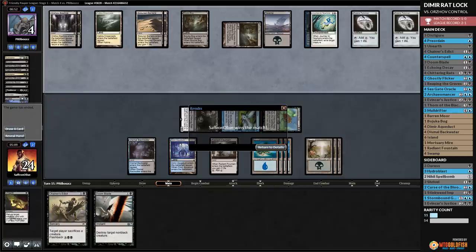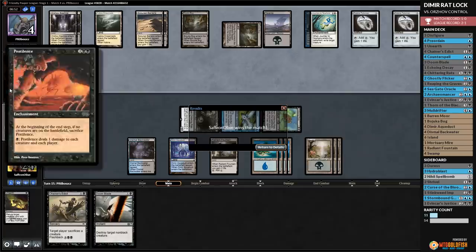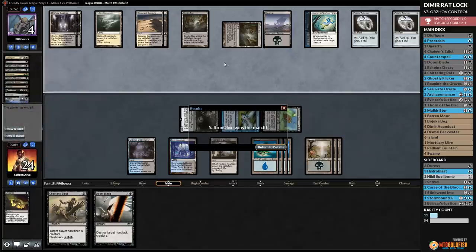We locked them in game one with almost zero cards in our deck, and then game two we kind of got the aggro going. Opponent's deck is super controlling — lots of card draw, just grind them out. That's kind of fun. We got there — one more match to go. Playing Pauper time. We are Ratlocking in Pauper.